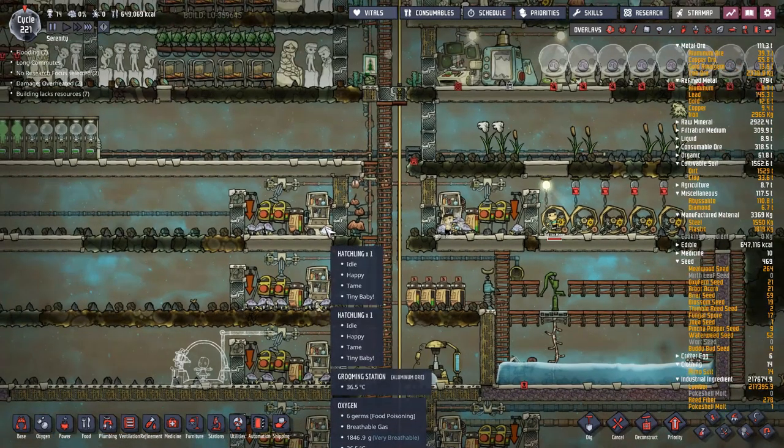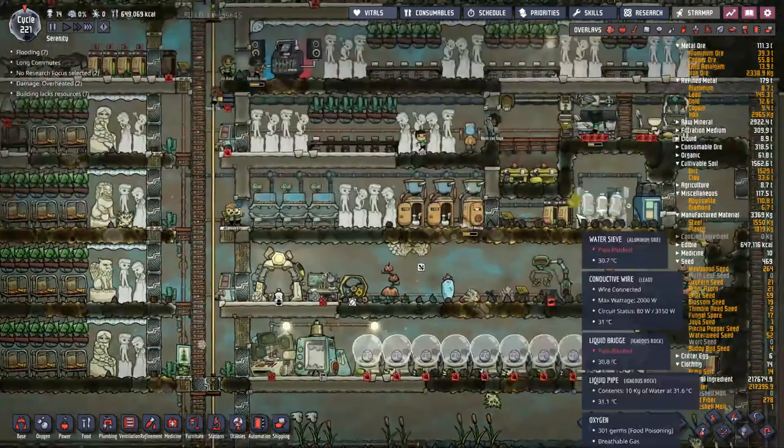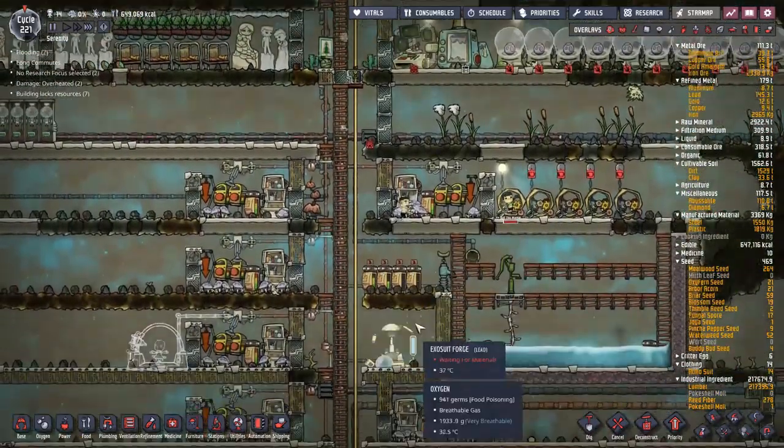If you omelette an egg, you get about 2,800 calories out of it. However, if you let the egg hatch, evolve into meat, and then cook it up on the grill as a barbecue, you get 4,000 calories. You no longer need pepper nuts, so barbecue is ridiculously efficient.